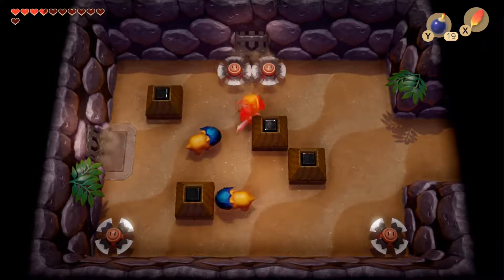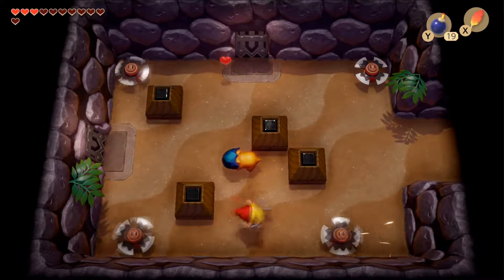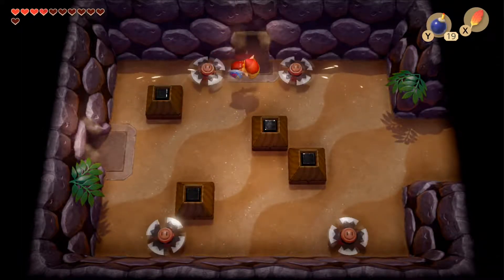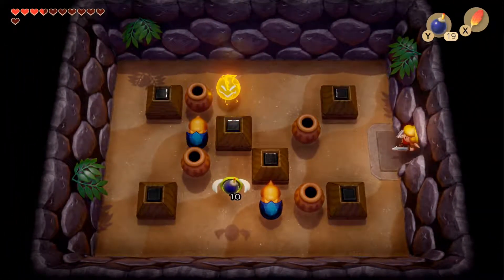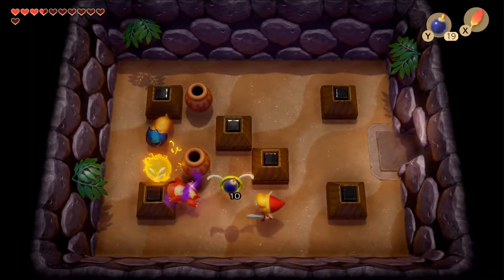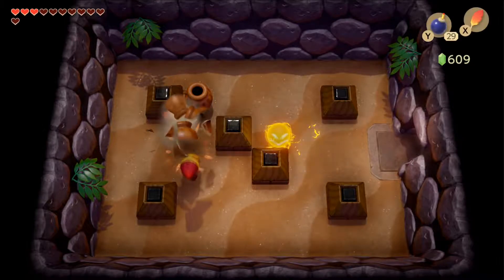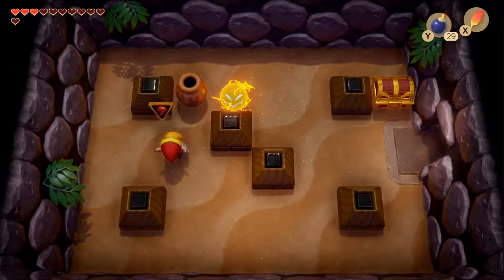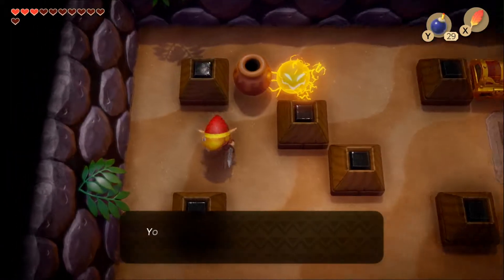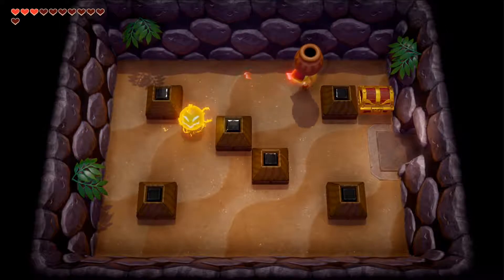Our only option now is to head down into a room with blade traps on the corners - watch out when moving near the walls - and a couple of helmosaurs to get rid of. Heading through the door on the left, we see a spark running around some blocks, two helmosaurs, and a bomb power-up which is helpful if you need more bombs to fight Master Stalfos later.